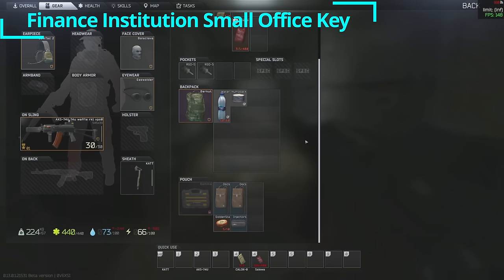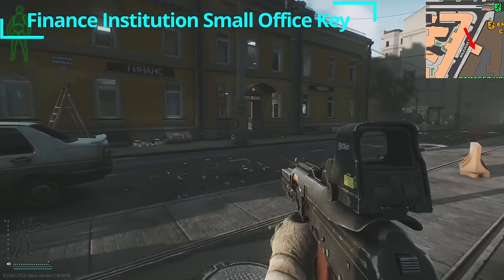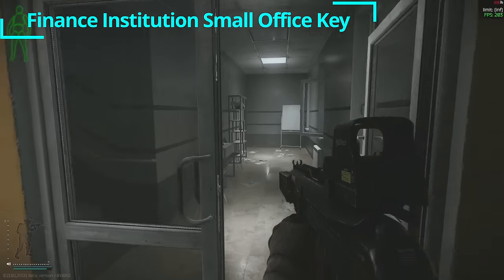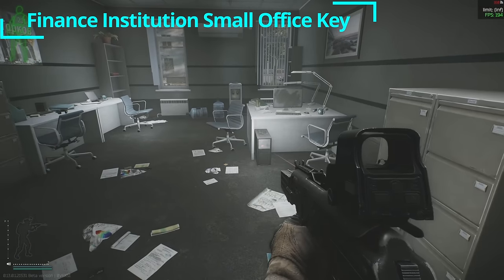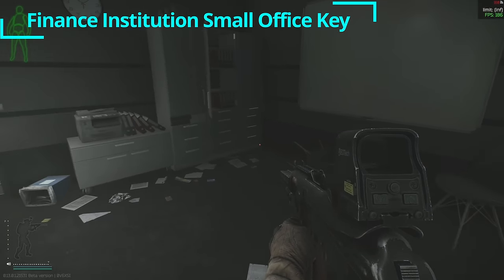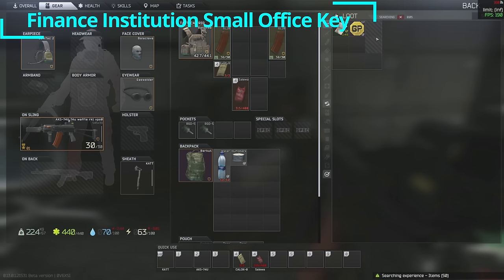Secondarily, in this same building, we have the financial institution small office key, which is located on the first floor. Make sure the market is facing the glowing sign, and check this yellow financial office building. Head inside on the first floor, go to the far side near the stairwell that goes up to the second floor — this is the small office key. Inside is a banger of a room: three filing cabinets, lots of drawers, assorted PCs, one safe, and one jacket. Drawers on this map give amazing loot. Great value for the key price.